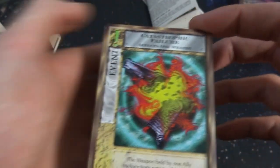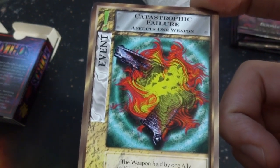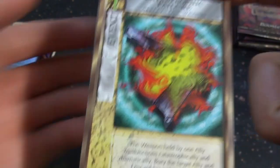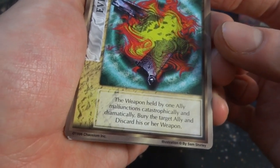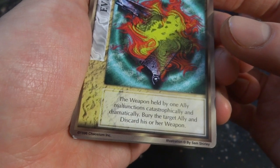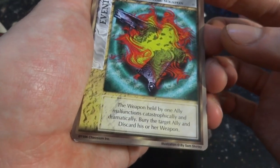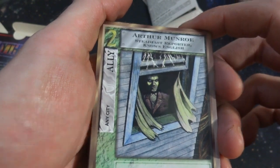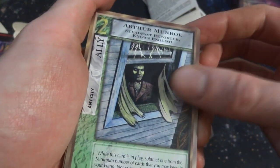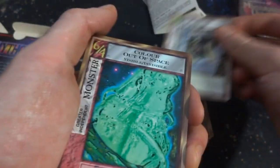Got Catastrophic Failure — affects one weapon. The weapon's lineage is broke, he got the gun exploding into some crazy psychedelic colors. The weapon held by one ally malfunctioned catastrophically and dramatically. Bury that target ally and discard his or her weapon. So it didn't just malfunction — it malfunctioned catastrophically and dramatically. Look at this — Arthur Monroe. The lightning even in the windows. Creepy looking guy staring at the window in the rain.